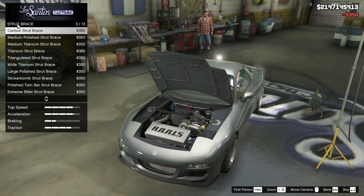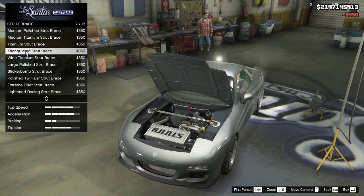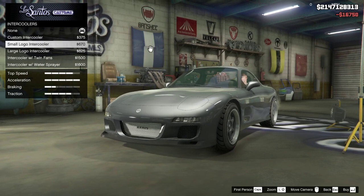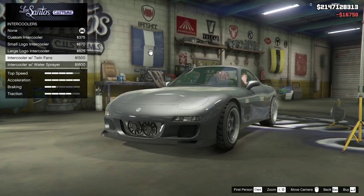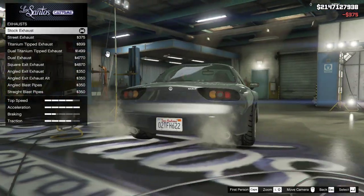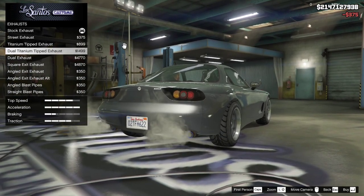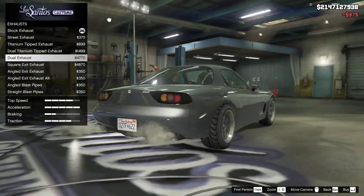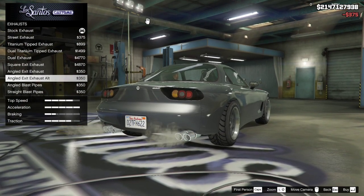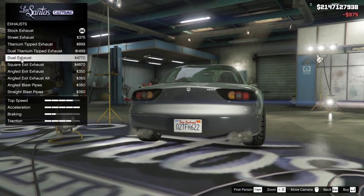We'll do primary air turbo. Extra braces - I'll do this one, I like the triangular ones, makes it stand out a little more. Engine tunes and intercooler - custom intercoolers, small logo, large logo, twin fans, and water sprayer. Exhaust options: street exhaust, titanium tipped, dual titanium tipped, quad exhaust, square exit, angled exit, blast pipes, straight blast pipes. I'll do dual exit.